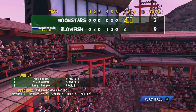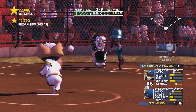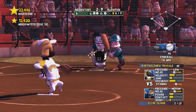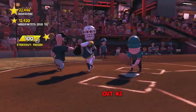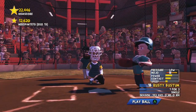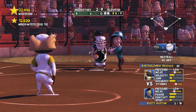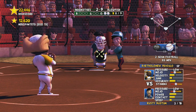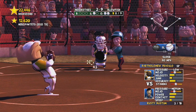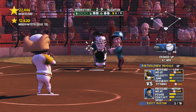All right, eighth inning, top of the eighth. I threw two fastballs so I'm going to hit him with the changeup just outside of the batter's box. You know what time it is — it's changeup time. Caught him looking! I should have thrown a ball but it worked out, I'll take it. Let's hit him with a two-seam, I haven't thrown one this whole game. Slider in the opposite corner, and a changeup to finish it off just outside the batter's box.